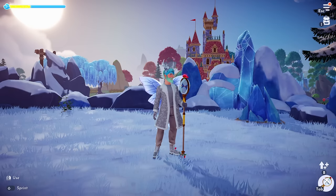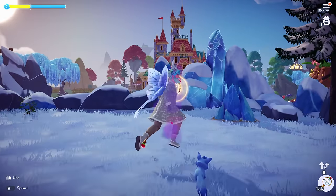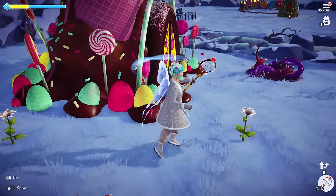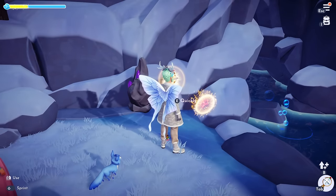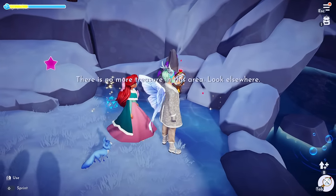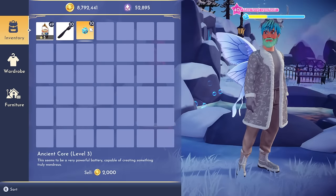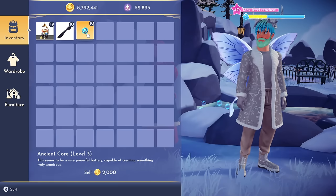Once you get to that point, you can finish off the rest of them quickly. For example, I just got 10 dingle hoppers at once, and if I go get something else I'd get another 10. If you're at the point where four or five are dropping every time, it's so much easier to craft more books. The only thing that'll slow you down at that stage is dreamlight — it's very expensive unless you've been stocking up.